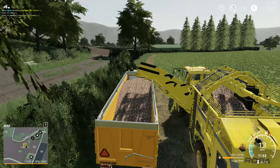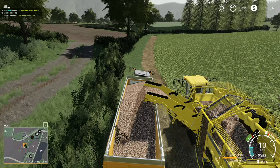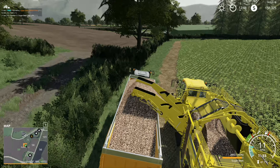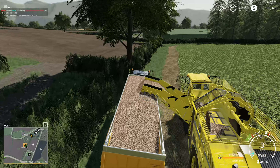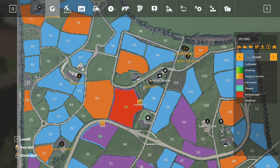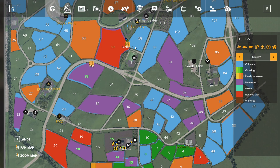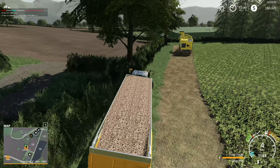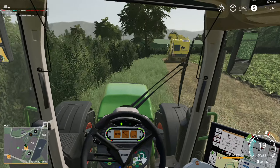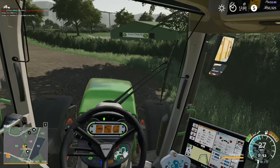It looks like we're gonna be full, so that means we're gonna have to drive to the sell point to unload the sugar beets. It also looks like we're gonna have a lot of trips to make. The sell point is of course the furthest away, so we're gonna cut through the bushes right here rather than going all the way around - that would take forever.